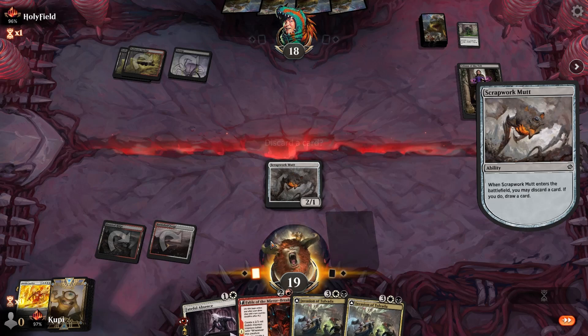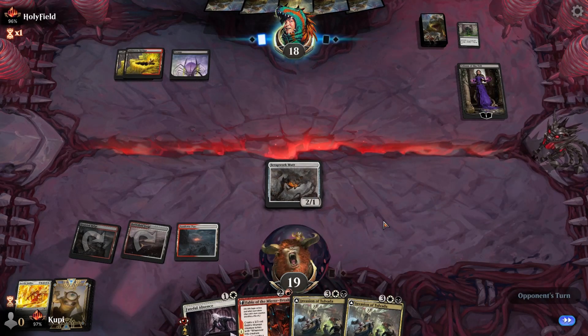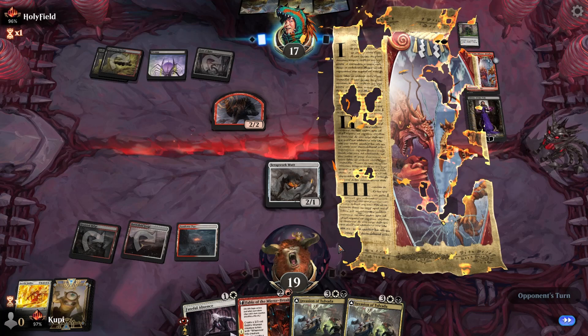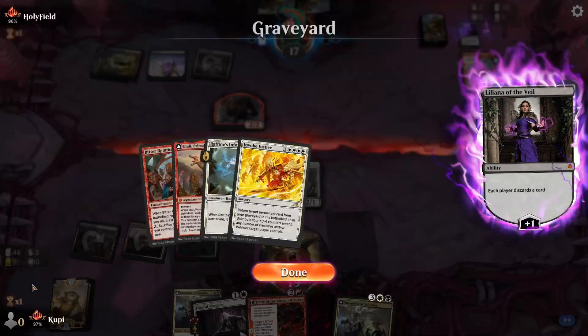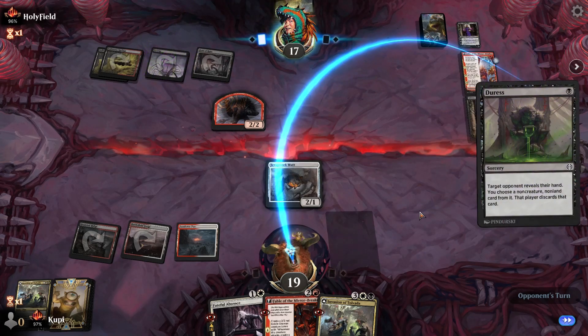I don't think Invoke works in this setup. Your Liliana is under threat. Drop it. Another one — another one. No, don't take my Fable, dude! Anything but the Fable. Actually, we need all of them.